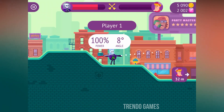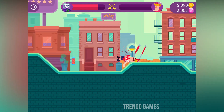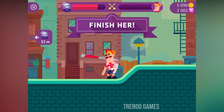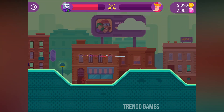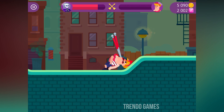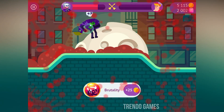Now it's the third turn with the 7s Angle. Now I have to finish her — this is my last throw with the 6s Angle. I finish her! Brutality, with 25 coins.